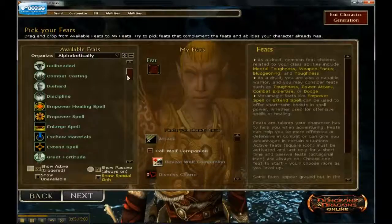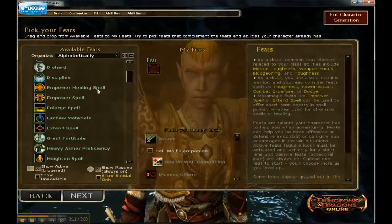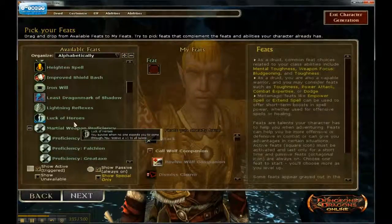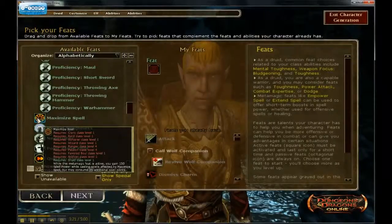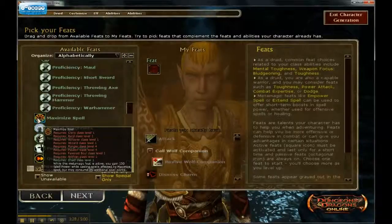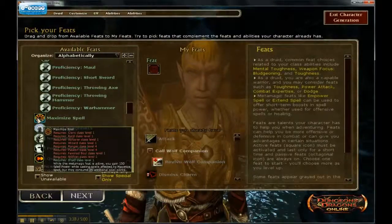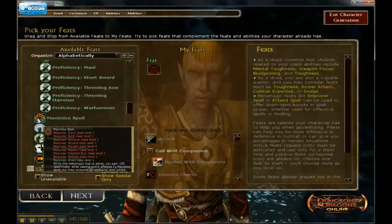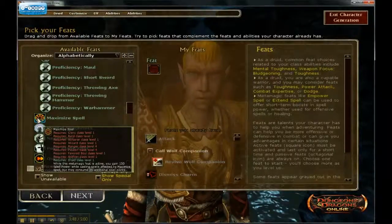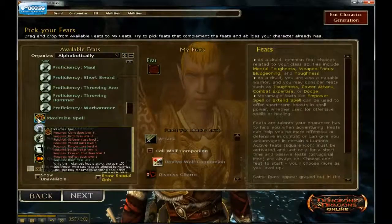There are two feats you may want to consider at first level. The first feat is Maximize Spell. What it does is allow you to get the most damage out of your spells. Like if you were playing pen and paper and you are a third level wizard casting a fireball, it would be 3d6 — you roll three six-sided dice, so the damage range would be between 3 and 18. But if you had Maximize Spell it would always give you an 18. That's kind of how it works in the game, so it's good to take Maximize Spell.